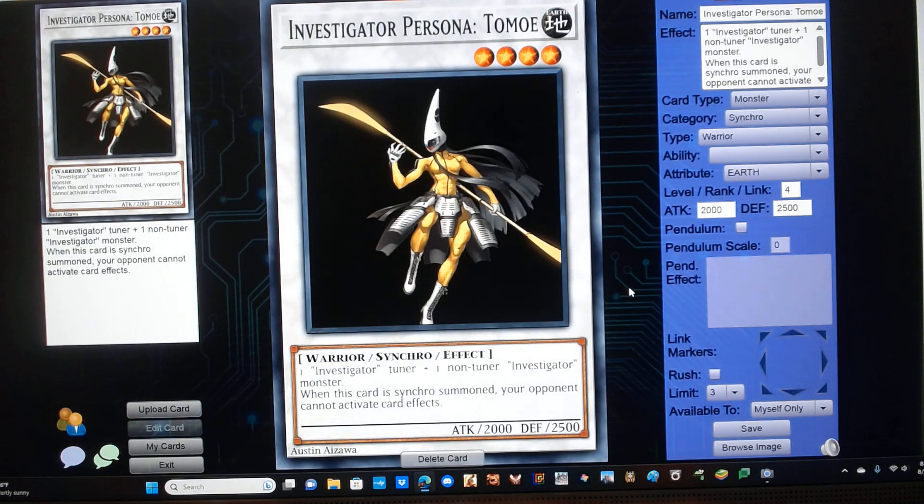Investigator Persona Tomoe. It's a level 4 earth warrior synchro monster with 2000 attack and 2500 defense. Requires one Investigator tuner plus one non-tuner Investigator monster, and has the following effect: when this card is synchro summoned, your opponent cannot activate card effects.